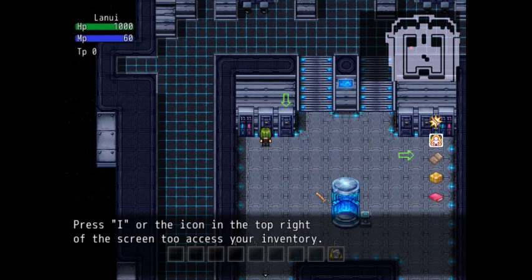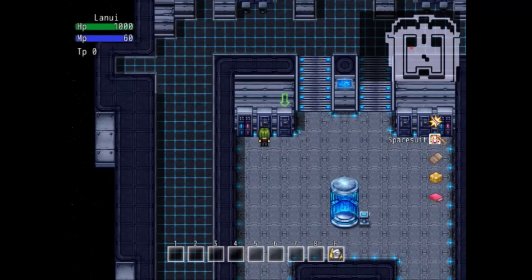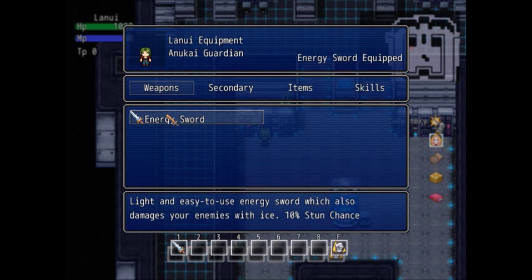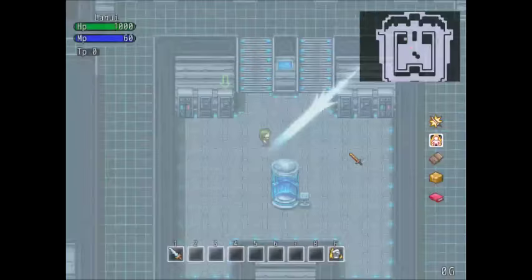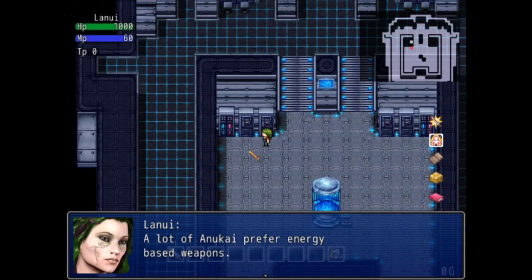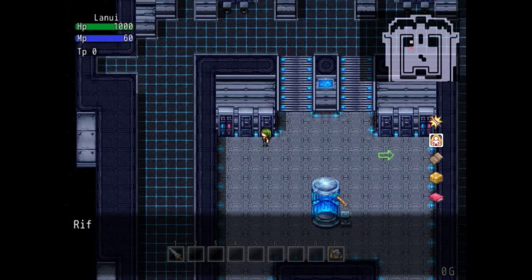Diagonal movement — that's not something you see often! Ship cargo bay currently unlocked, weapons currently being held in the lockers. Energy sword, level X1 — hello my old friend. There's an icon in the top right of the screen to access your inventory. Select the equip button from your inventory; main weapons can be used by clicking the corresponding icon on the hotbar or by pressing the corresponding number.